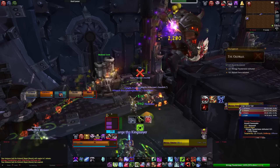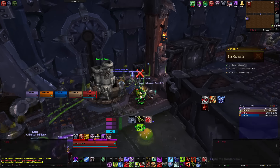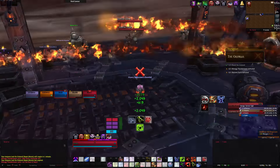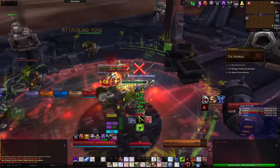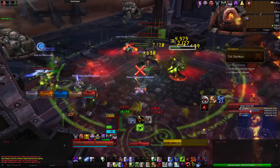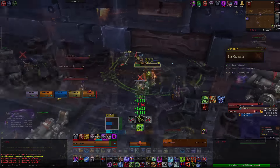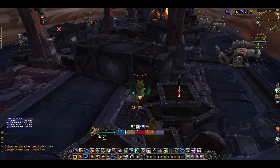Once he reaches 60% health, he will run away and jump in his cannon, blowing up the sides of the rail car that you're in. When moving along the outsides of the platform, there is a pushback from the wind stream, which will also speed you up if you are running towards the back. Nitrog will only use a couple of abilities while in the cannon. Suppressive Fire is a continuous barrage of shots focused on one player, indicated with a pair of eyes above their head. This barrage can be avoided by hiding behind any of the boxes or pillars until the channel is done.